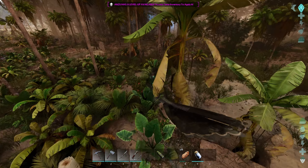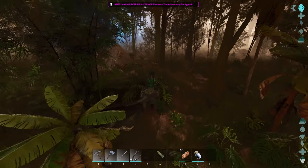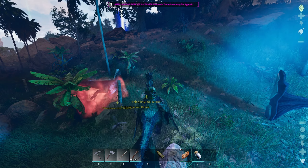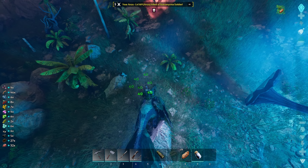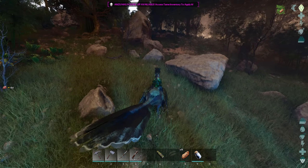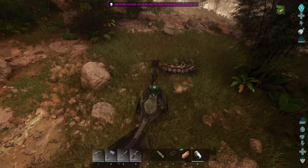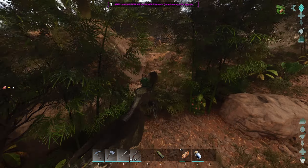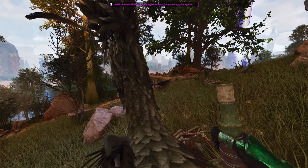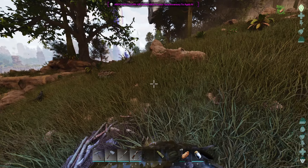I'm just running through here to see what we can find. Let's open this drop and then we'll run. My only issue with the anzu is that it does not get aggroed by anything. Oh, that's its nest — plenty of you guys. What level are you? It's 180. We might have to check since we've seen they can lay eggs.